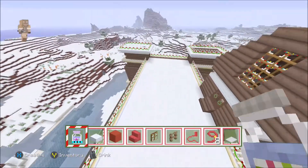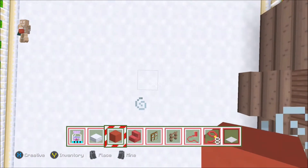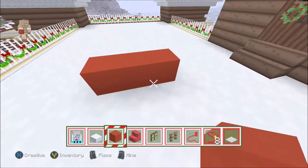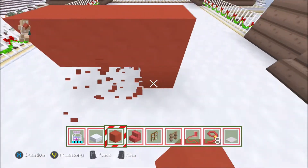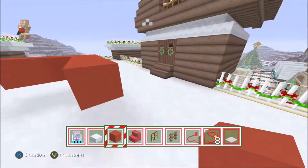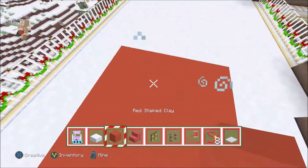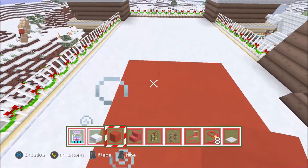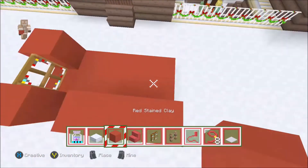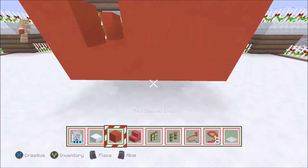Let's get straight into it. Take your red stained clay and go one, two, three, four, five — on the fifth block place a red stained clay, then place two beside that. Come back four blocks and stack them up. Then come back four, three, four. Next, take out your red stained clay and put one there and one there, then put some glass pane in between. Take your red stained clay and make a three by three square so they're all together as one square.